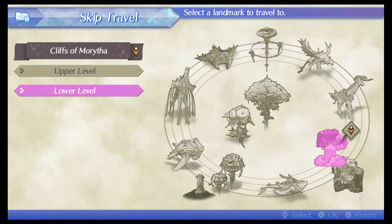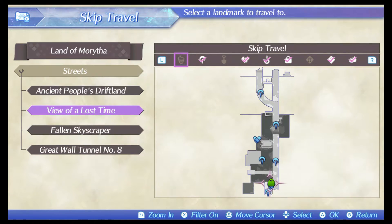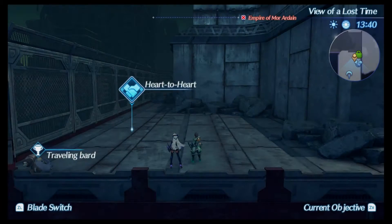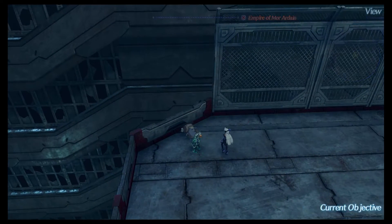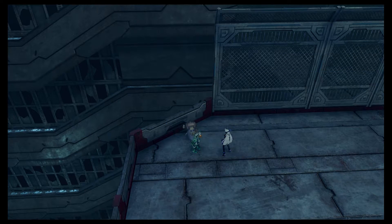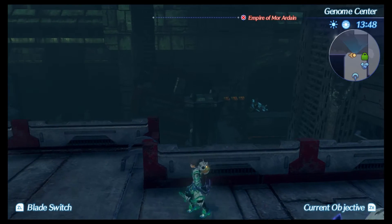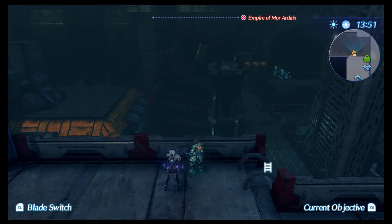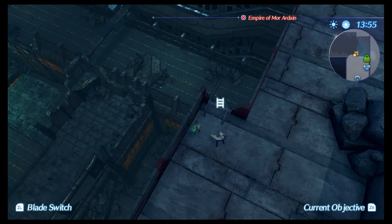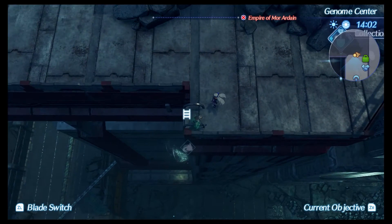Now we make our way over to the Land of Morytha at the Streets — go to the View of a Lost Time. The NPC will be right up here and this guy offers you the Master Muscle Mod for 500,000 bonus EXP. If you don't know how to get to this area, make your way to that little tower, go to the very top, and there's a hole — it's broken. You need to knock down that pole and it'll grant you access to make your way up here.